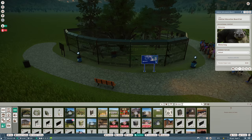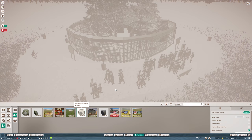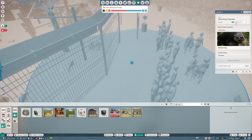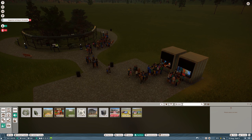I'll add a Binturong sign so guests know what they're looking at. I'll also add a speaker since there are a lot of guests. I'll place it roughly for now and make it prettier later — the range looks quite good. So now we have our little education setup for the Binturongs.